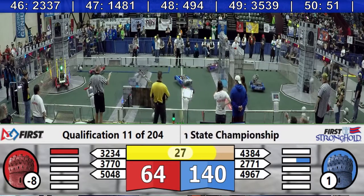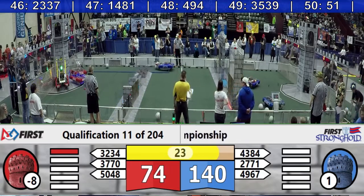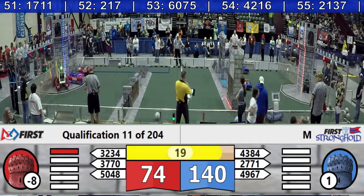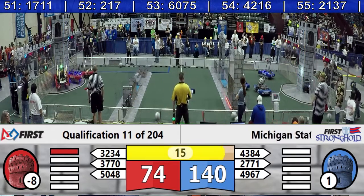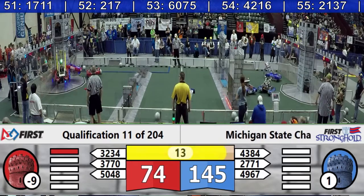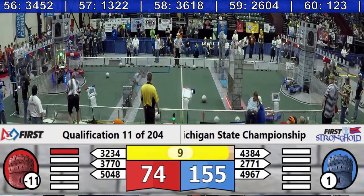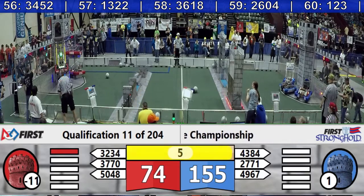That one team drops back — oh, it's a weak shot off to the right. Now we're down to 24 seconds left. That one team's into the Secret Passage of the Red Alliance. Nice shot off to skip. What is this? These guys are just ready. Blitz Creek's going up — they're going for three robots on the far side for the Red.